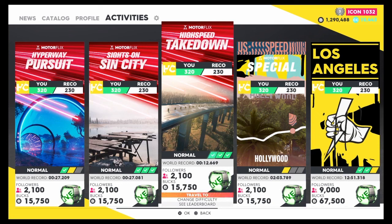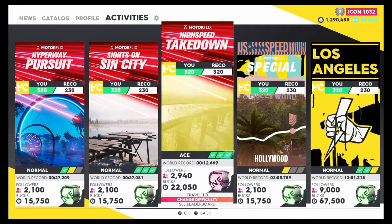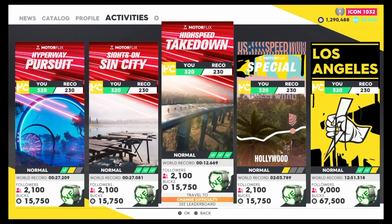Make sure you leave it on Normal difficulty. You might think you'll get more money on a harder setting, but you won't. On Easy there are about 8 cars and on Ace it's about 12 cars, so the time taken to damage them is much longer. Instead of making 15,000 every 40 seconds, you'd be making 22,000 every two minutes on Ace. You'll actually be making double the money in the same time by staying on Normal.